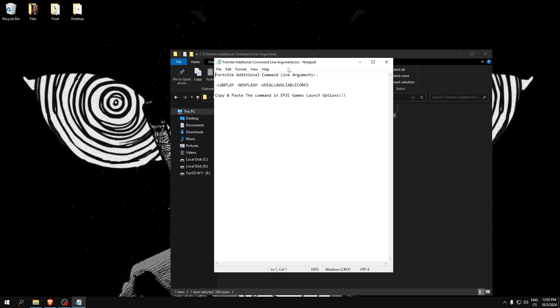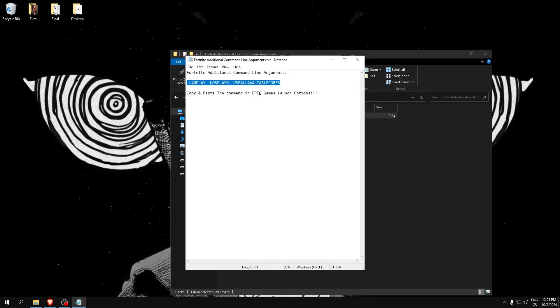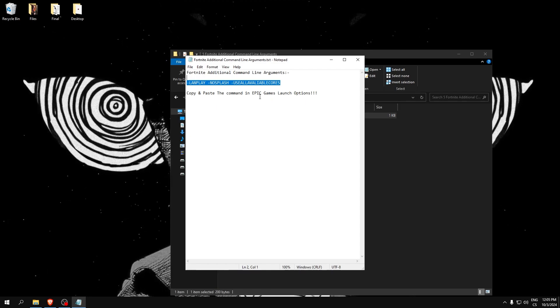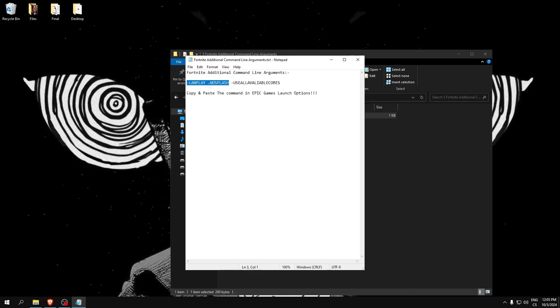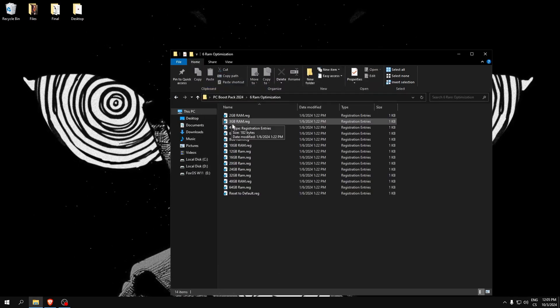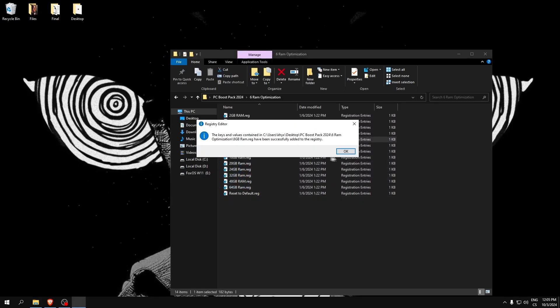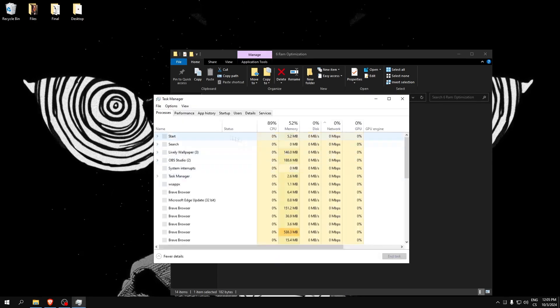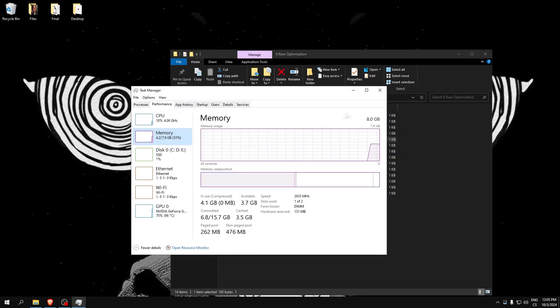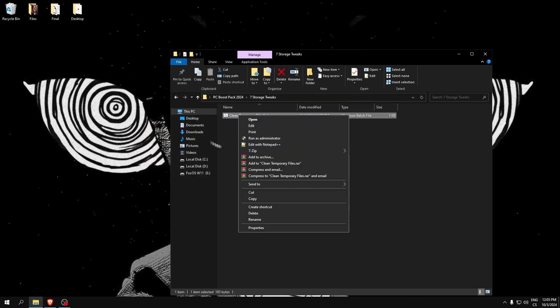Fortnite additional commands: go to Epic Games, find Fortnite launch commands, and write these commands — this will use all available cores and disable features that aren't needed, which really boosts your FPS a lot. For RAM optimization, select which RAM size you have. I have 8GB, so I will run only that file. If you don't know, go to Task Manager, check Performance, then Memory to see your RAM amount.